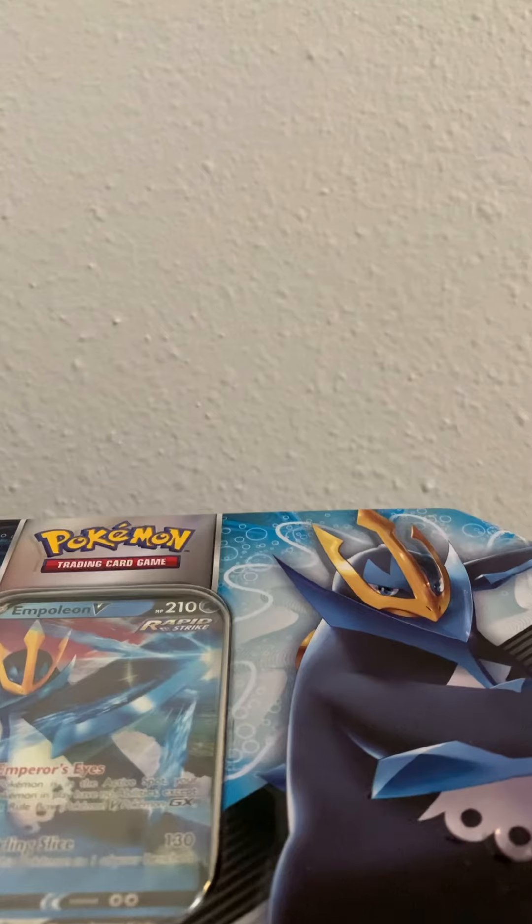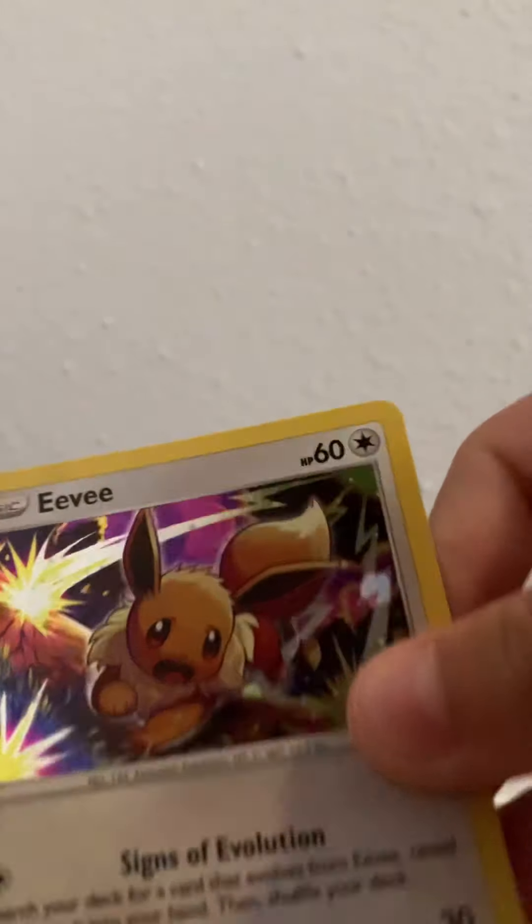Hey guys, today I'm back with another video. Today I'm going to be opening two different Pokémon products — we got this three-pack Chilling Reign and a tin with Empoleon on it. So let's get into that. We'll start off with this one. Here's the promo — the Eevee holo promo — and then the coin is a Rayquaza. That's actually pretty cool. Put that off to the side.